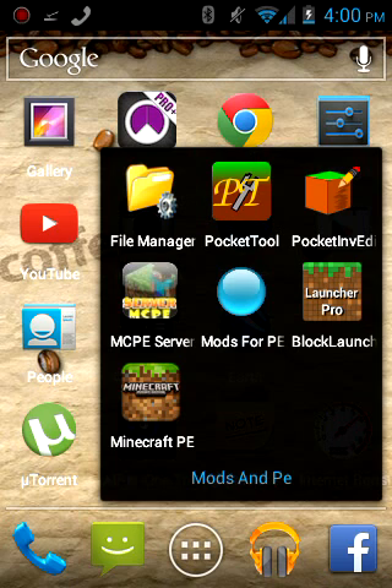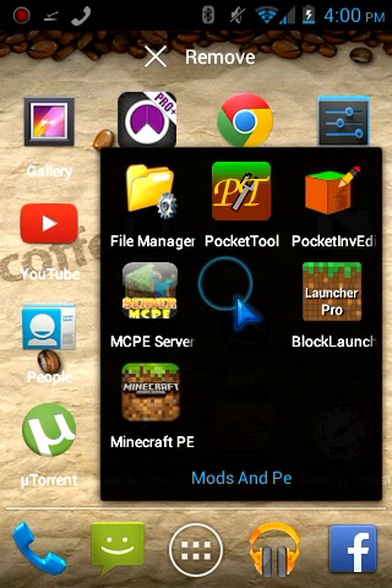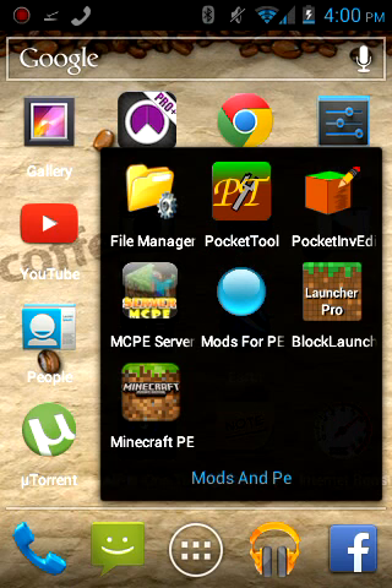Pocket Tool is free on the Google Play Store. The second app is Mods for PE2, also free on the Google Play Store. The only apps you need for modding are Pocket Tool or Mods for PE2.